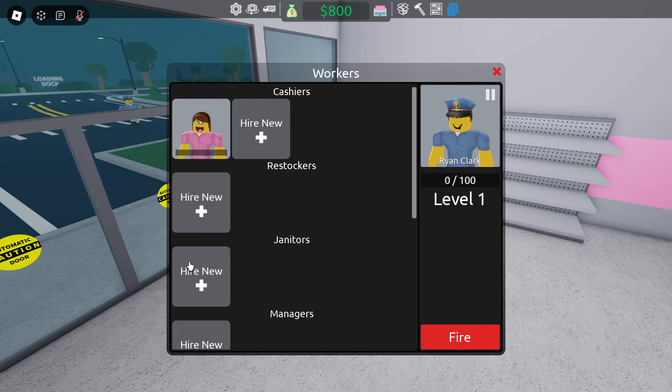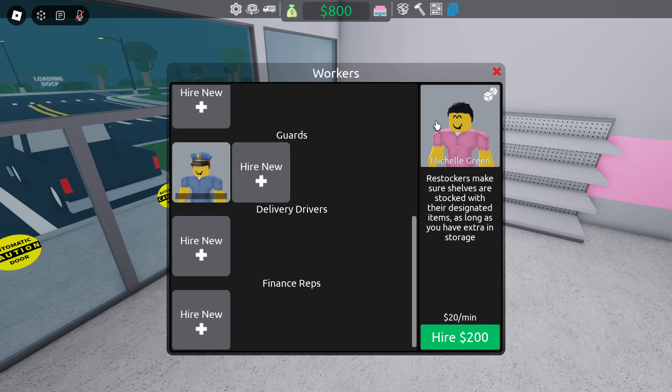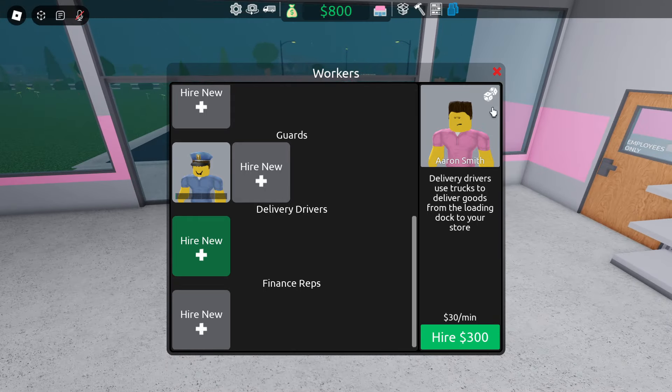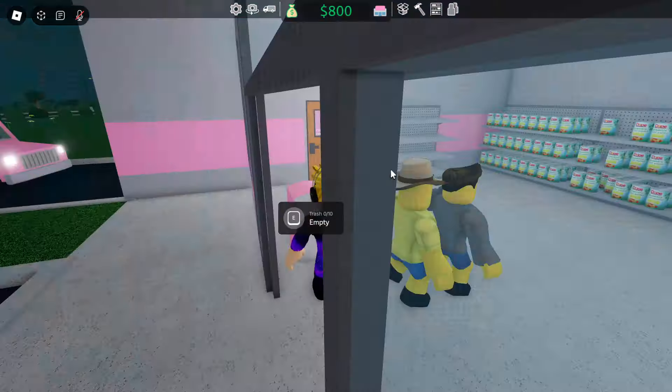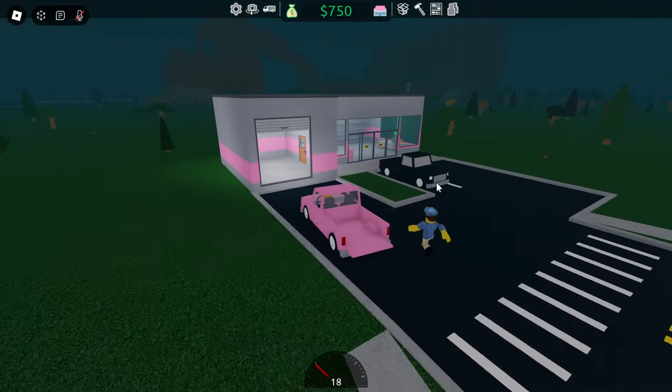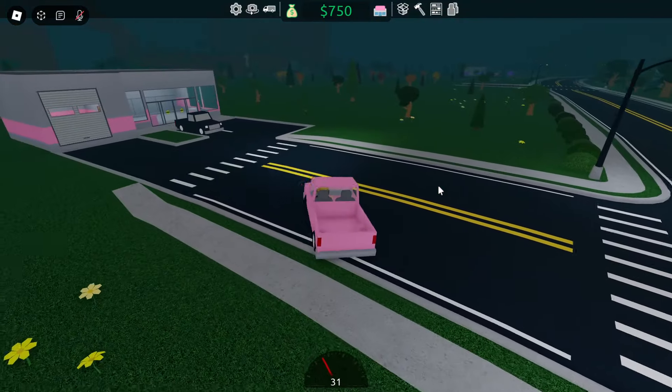Manager, janitor — we don't really need a restocker yet. Delivery driver uses trucks to deliver goods from the loading dock to your store. Alright, we've got a lot of customers. We have a bunch of customers and a guard who can probably arrest all the robbers. I'm assuming we can now go buy some more product.